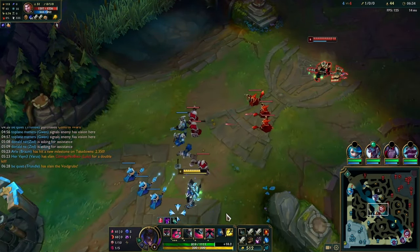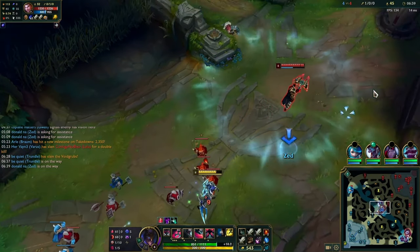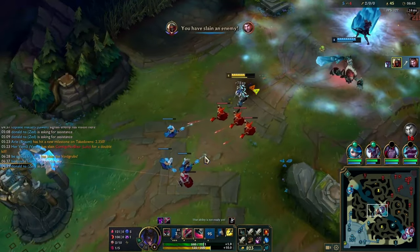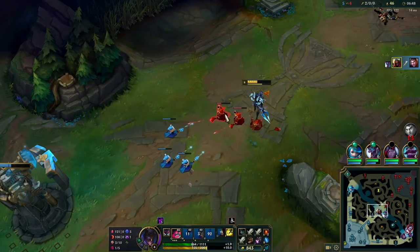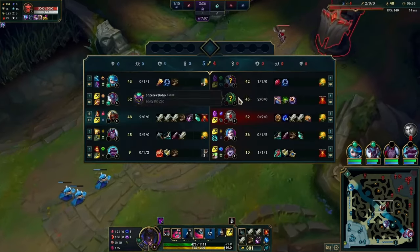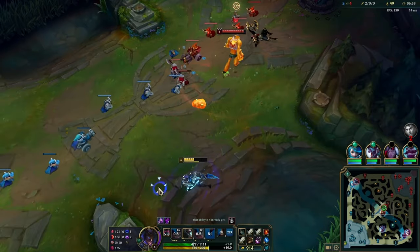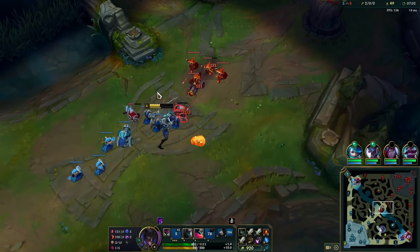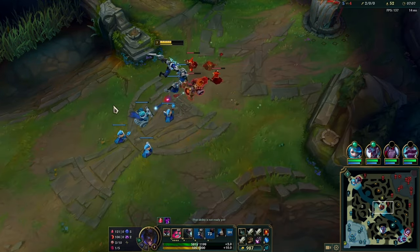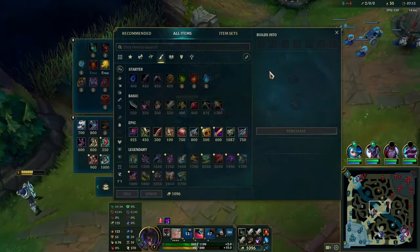Now I have a nice wave on my side and Trundle is ganking — Jace has no flash from the last fight. A good combo here is W-E-Ult. This is especially decent against Jace because after he uses his Q or E to push you back, you'll have your W ready to jump to, plus your ult shadow, so you have two escape or engage options. I flash away here to shove the wave since Zac's E is on cooldown, we get the wave shoved, and we can base.